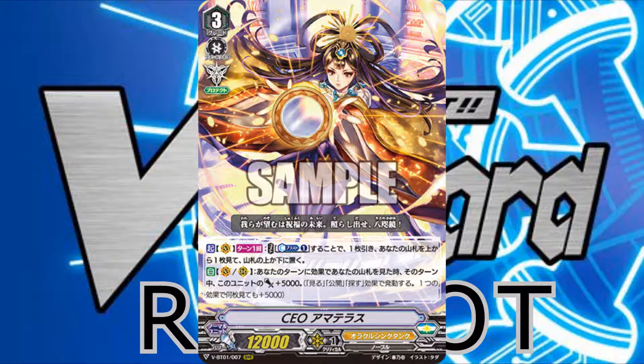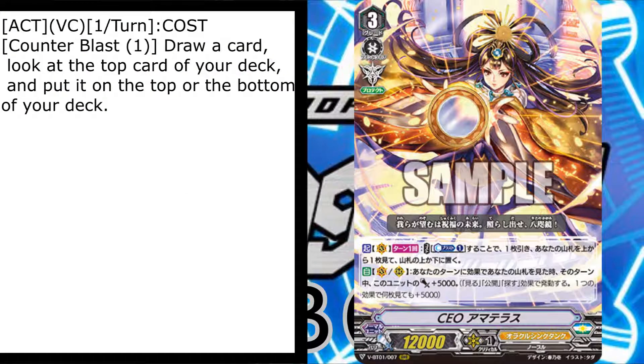Her skill is quite interesting — it's not like the CEO we all used to know. It's a once per turn ACT ability: counterblast one, draw a card, look at the top card of your deck and put it to the top or bottom of your deck. So it stacks — pretty cool. You gain that extra plus card in hand.